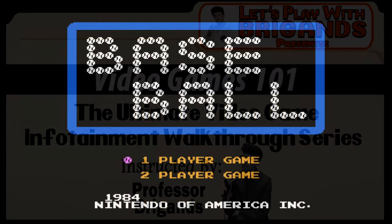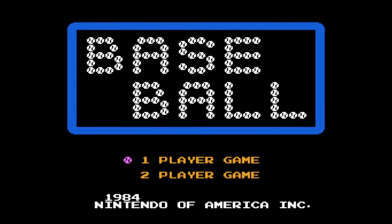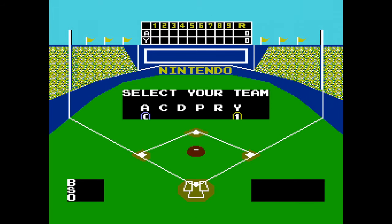As we start a new game here, select one player. You can play against a friend, of course — that's a good way to ruin a friendship. Fluff, by the way, do these letters denote anything in particular?